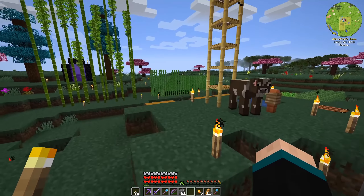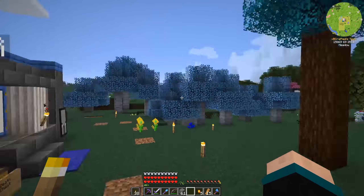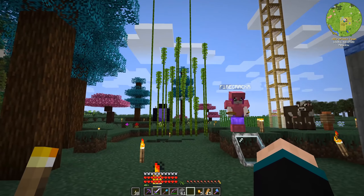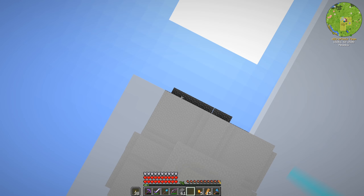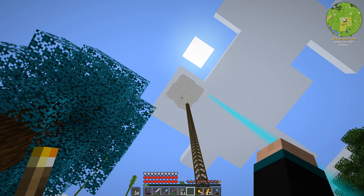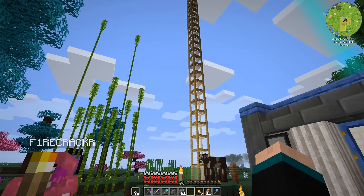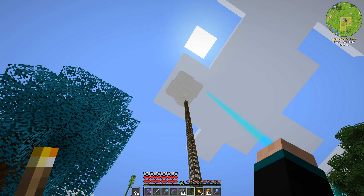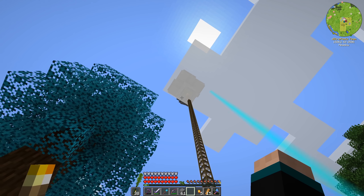Hey guys, welcome back to All the Mods 6. A few things have happened since the last episode. Up there is a mob spawner — it's a basic mob farm. We're using fans to push the mobs off the platforms and then fans to push them down channels to a hole where they fall.